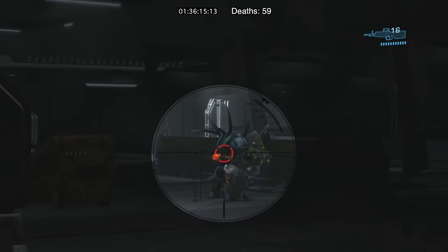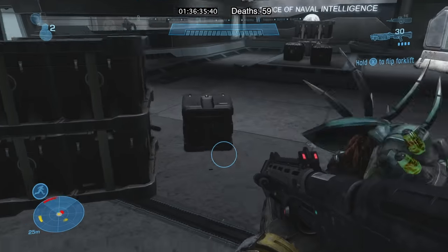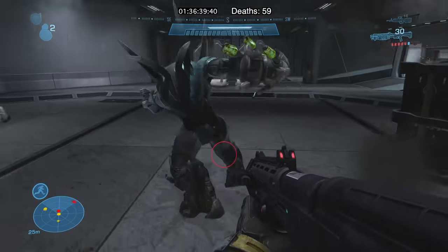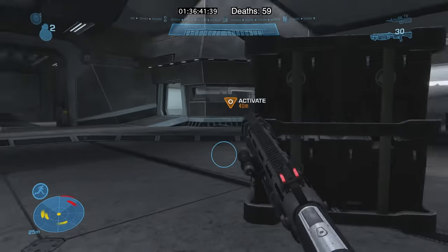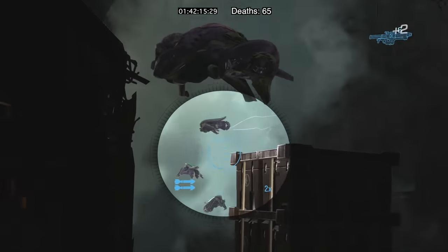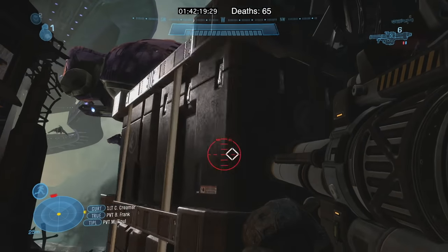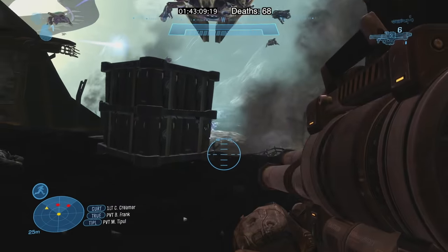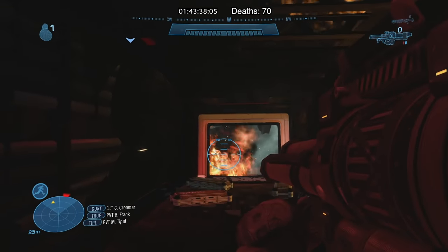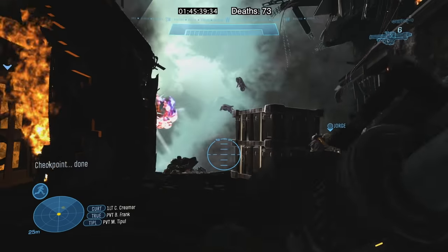The only real problem with hunters is that they exist. One even had the nerve to knock over the forklift. Their attacks can be dodged easily enough if you're careful, and a few shots into their orange gunk with a shotgun can kill them. Up in the ONI building I brute-forced my way through 3 kinds of enemies until I found the Breach. I spent longer here than I should have — a Phantom is hovering nearby, but the real problem is the Invisible Elite.